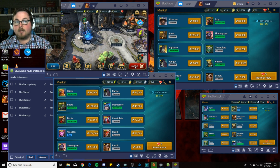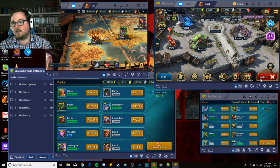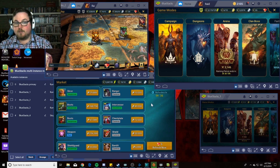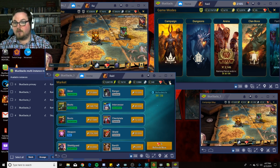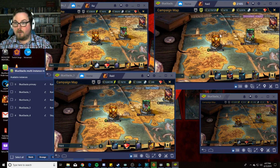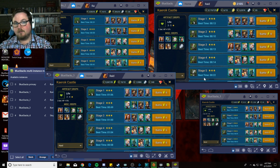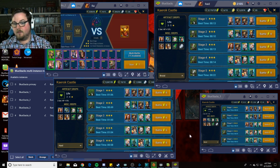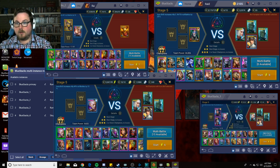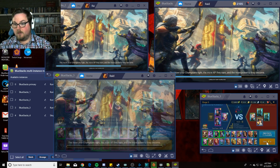The only time-consuming part you'll run into is that when you open more instances, you have more clicking to do. Unless you're a fast clicker or have a setup that allows efficient clicking, you'll run into spots where you get stuck. We'll go to Campaign and run it side by side. With auto-battle setups this makes it really convenient, so we're just going to battle this boss and start all of them.